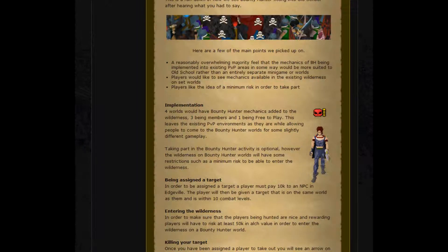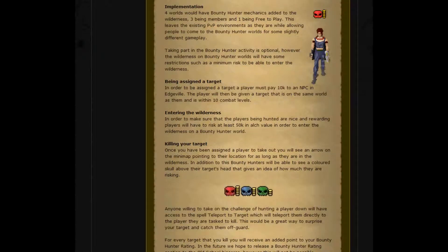So how will this happen in Old School? The implementation of Bounty Hunter will involve four worlds that will have Bounty Hunter mechanics added to the wilderness. Three of these will be members worlds and one will be free to play. This leaves the existing PvP environments as they are, while allowing people to come to Bounty Hunter worlds for slightly different gameplay.